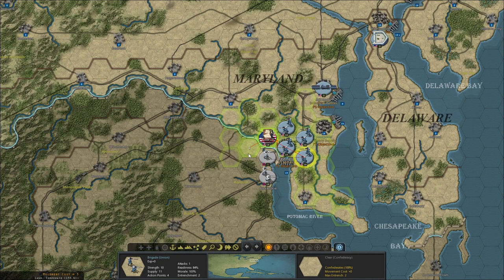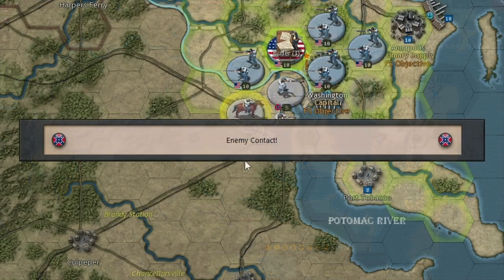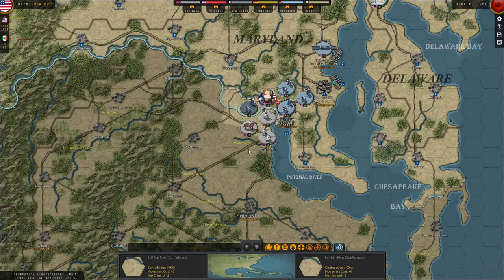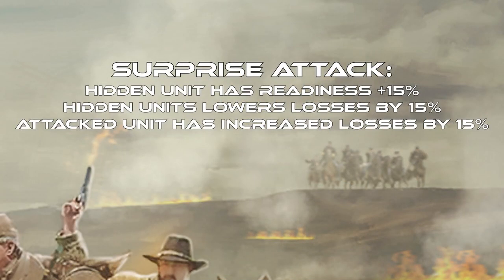Now let's talk about surprise attacks. I'll show you a surprise attack and then cover the stats. This shows enemy contact and then the attack. The attack only happens if the odds are good for the hidden unit — sometimes nothing happens because the odds were bad. For example, if the odds were 3-1 against the attacker, they wouldn't attack. In terms of stats: the hidden unit gets readiness increased by 15% for the combat calculation, and the hidden unit's combat losses will be 15% less. The revealed, moving unit's combat losses will be 15% more. So not only does this change the hidden unit's readiness — it also lowers their losses and increases your own.